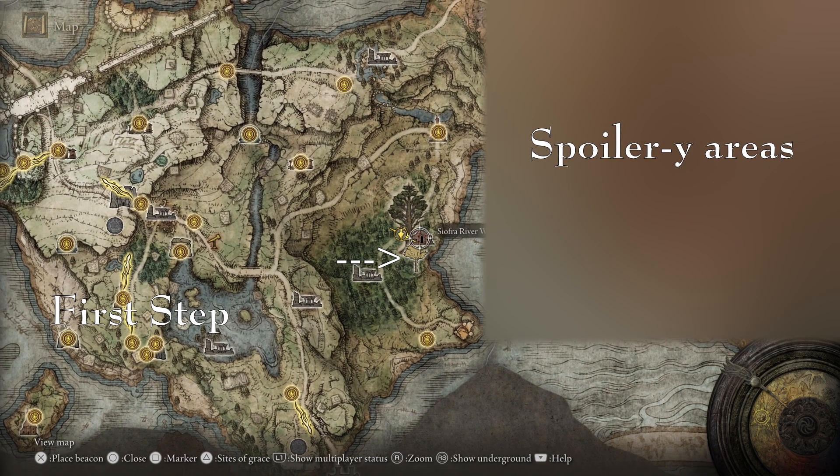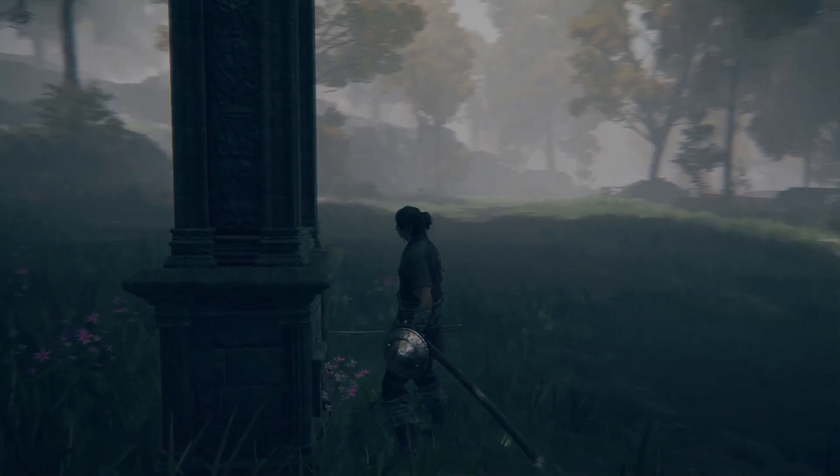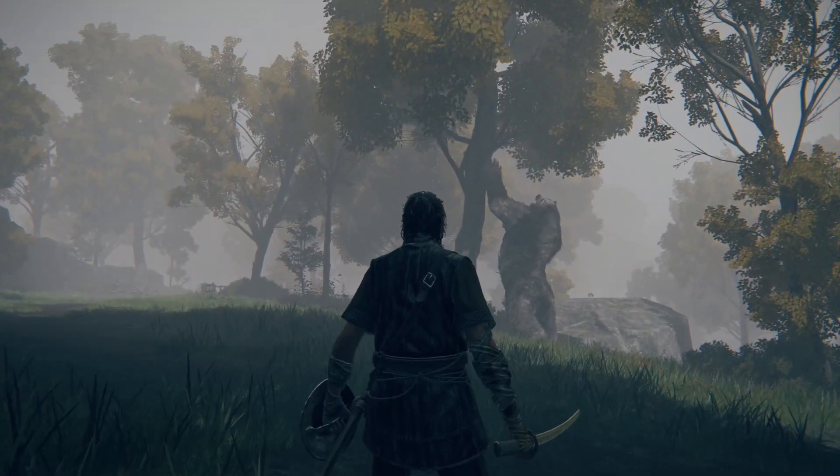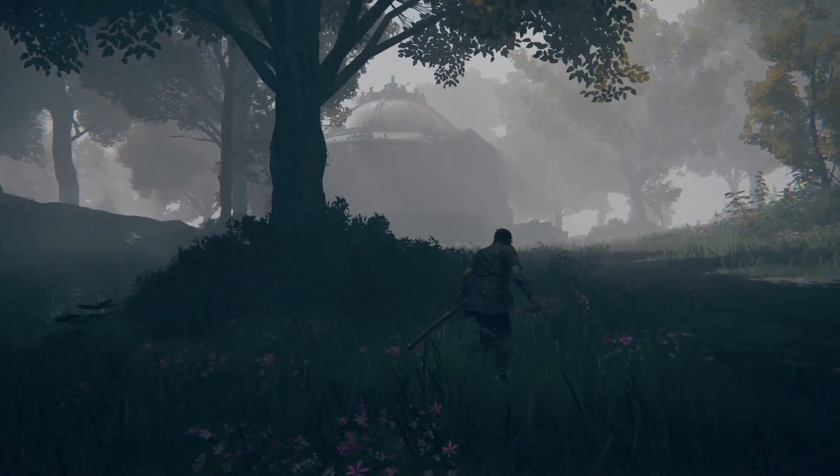Before that, I want to show you where to find this area on the world map. This is where it is. Right now I'm standing where you find the Limgrave East map. Behind me there is a giant bear scratching at a tree, but if you go behind the map you can actually find the structure that takes you to the river.